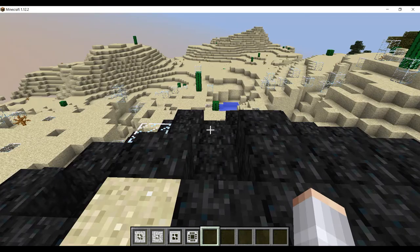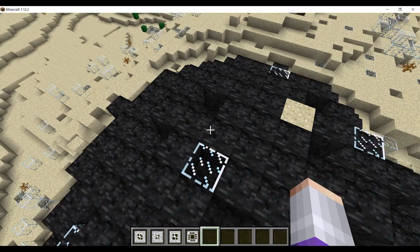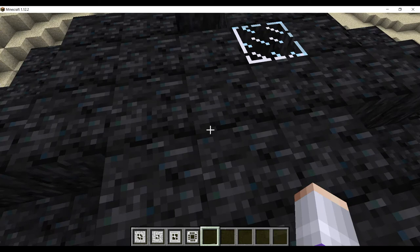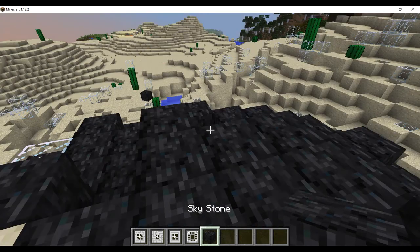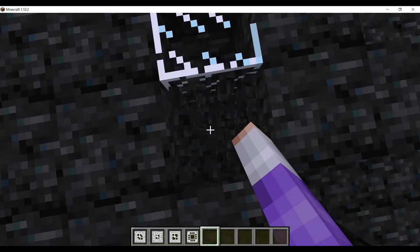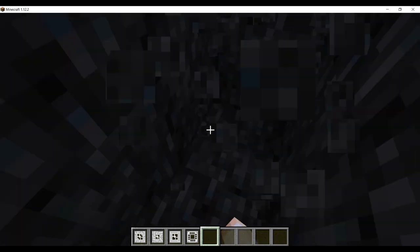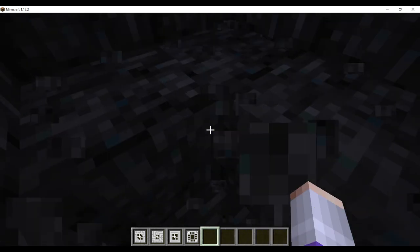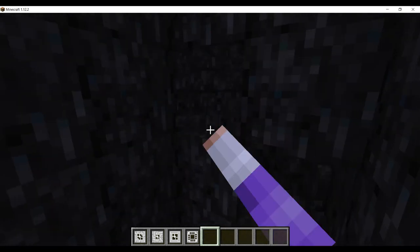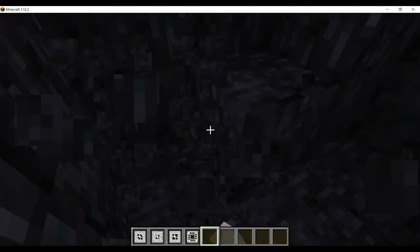These are meteors. You can usually find them because they leave glass and debris around where they land. They're also made up of blocks called Skystone. Keep a hold of some Skystone because you'll need it in the future. If you dig through a meteor — Skystone is usually pretty tough, so you'll probably need at least a diamond pickaxe to mine it — somewhere in here there will be a Skystone chest. You can easily tell where it is because it stands out.